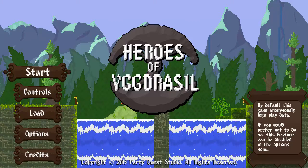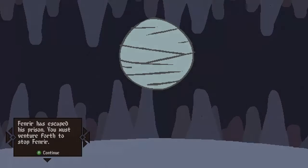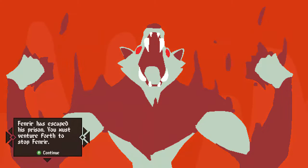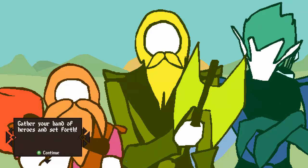So let's kick things off. The nine realms of Yggdrasil need your help. Fenrir has escaped his prison — we must venture forth to stop Fenrir. Gather your band of heroes and set forth — they don't have faces, but they have brilliant mustaches and beards. Though it could be cloaks. Whatever.